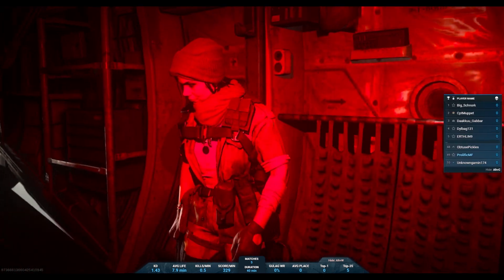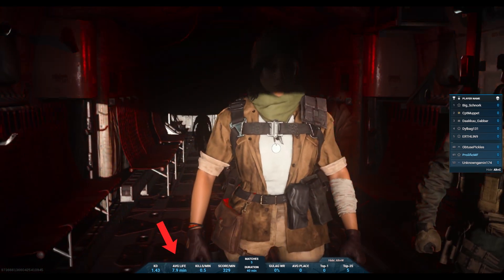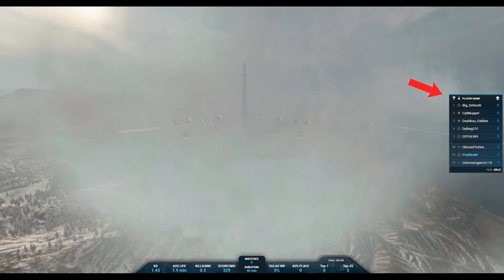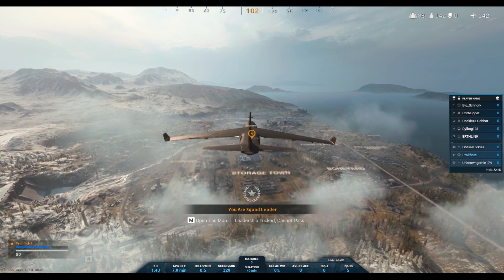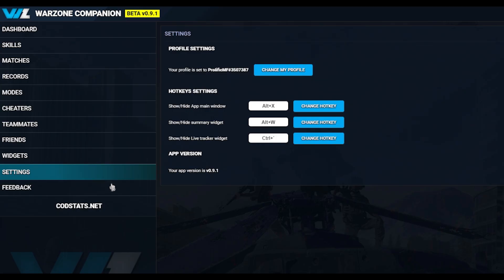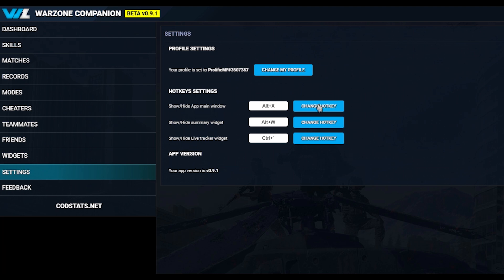There are three tabs that you'll be able to view in-game. One will be your basic stats along the bottom of the screen. The other will be a tab that displays the kill count of yourself and other players in that lobby, and the third is the main companion app screen that we're seeing at the moment. All of these can be turned on and off using keybinds, and in the settings options of the main dashboard is where you can manually change these keybinds to whatever you'd like them to be.